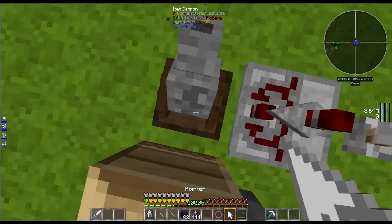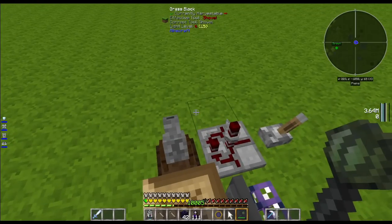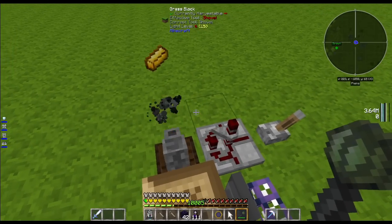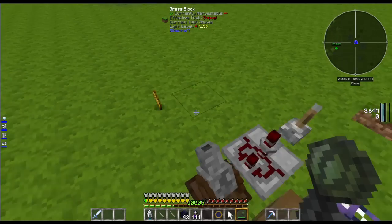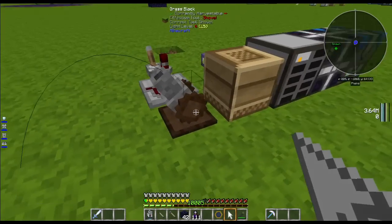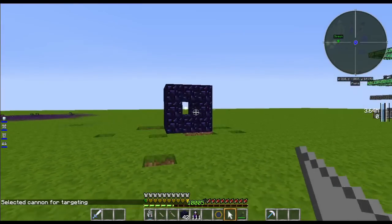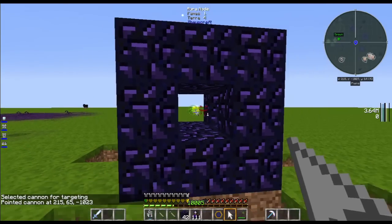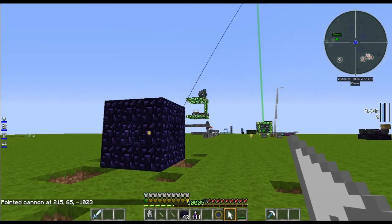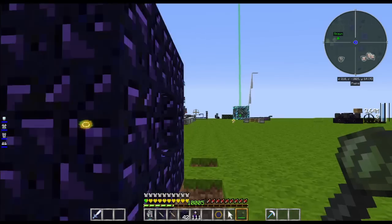And then I've got this Item Cannon from Open Blocks, which will basically fire items from that chest. It fires a gold ingot out of our AE system every time that happens. We can shift right-click on that and right-click on the node. Now our gold should be being fired into the node.